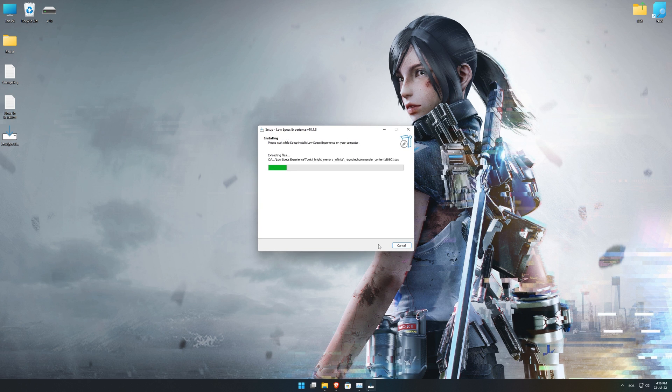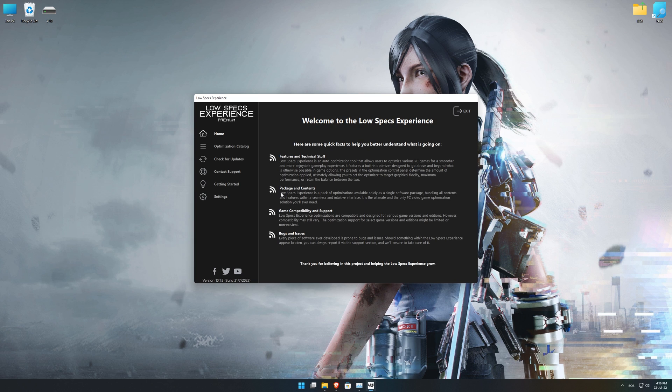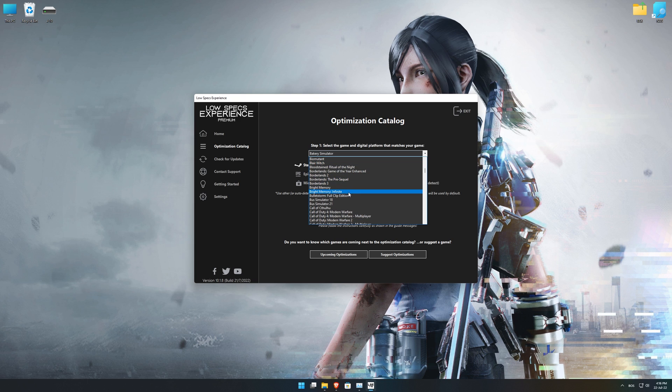First of all, start the installation process for the Low Specs Experience. Once it's done, start it from the newly created Desktop shortcut, and select the optimization catalog. From the top of the menu, select the applicable digital platform, and then select Bright Memory Infinite from the drop-down menu. Once that is done, press load the optimization package.